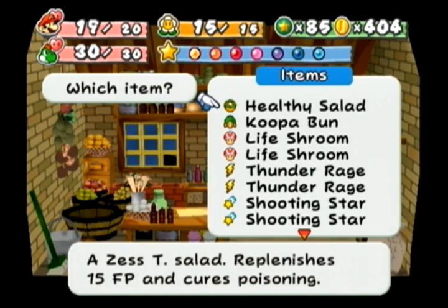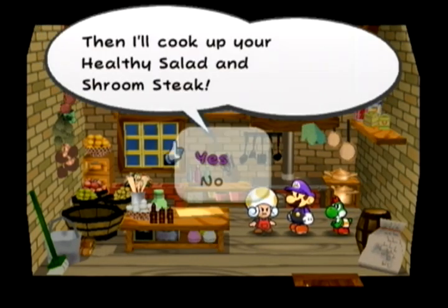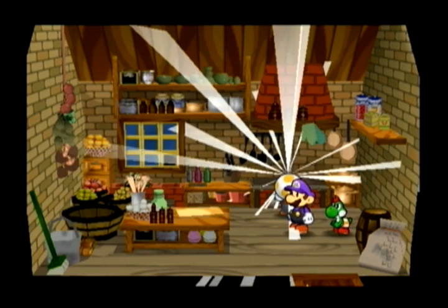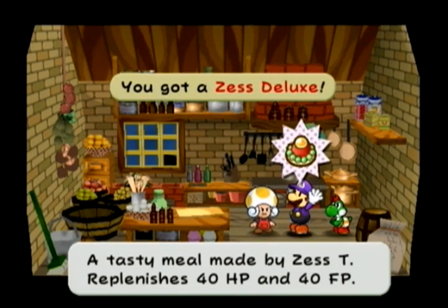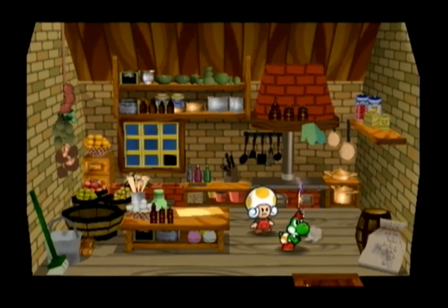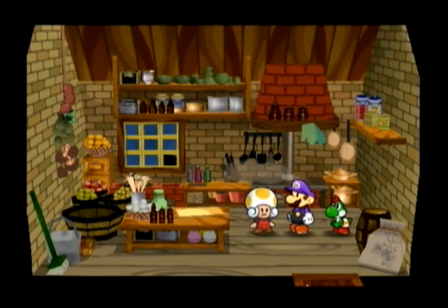Pay attention to this one because it's a pretty important recipe. The Healthy Salad is completely free; the Shroom Steak costs a little bit. You ring these two together and look at the healing item you get — it's the Zestalux! That's how you get the Zestalux. I knew it was in the game but never knew how to create it. That's a really cheap way to get a 40 HP and 40 FP healing item.